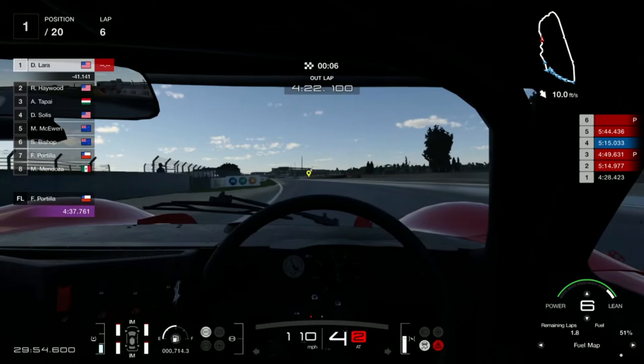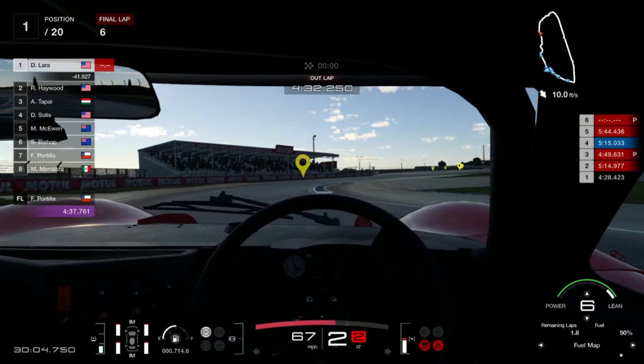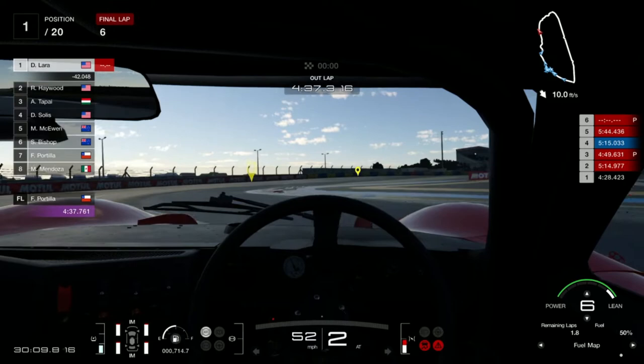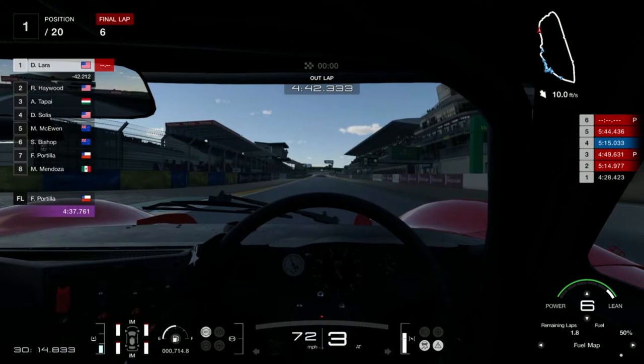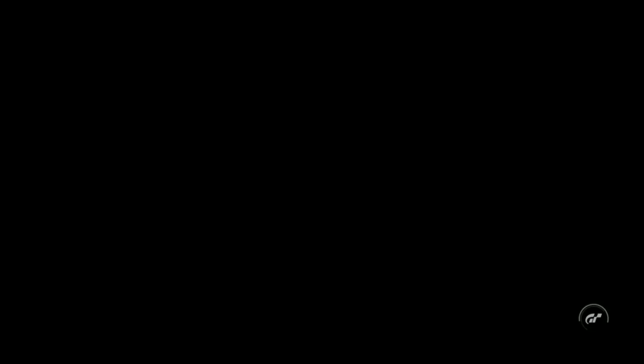So that's it for this tuning strategy for the Ford Mark 4. I hope you give this tune a try and let me know in the comments below what you think of this car and how it feels in the Le Mans 700 PP race. My next video will be on the BMW McLaren F1 race car and also a build for the RX7 in the Sardinia 800 PP race. If you have not subscribed yet, please click on that subscribe button so you don't miss out on those videos.